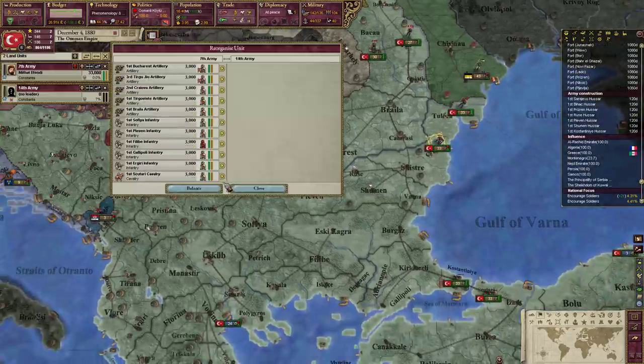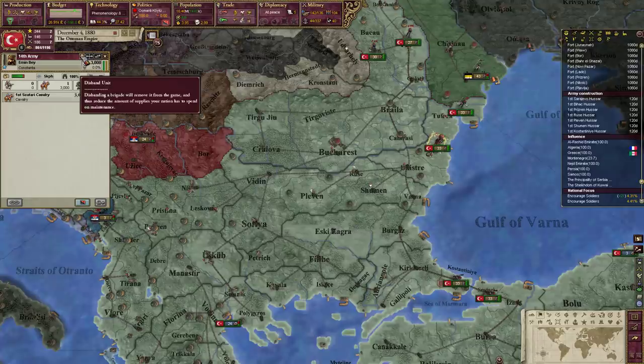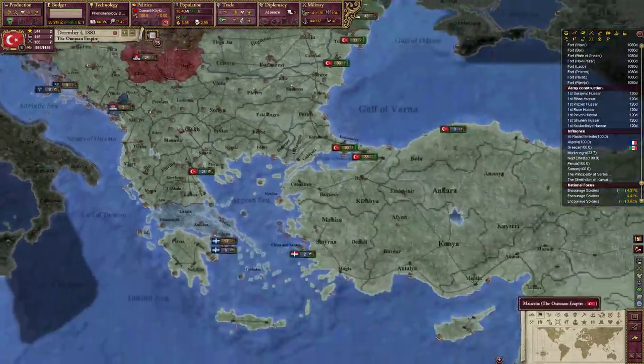No cav there. Where's the cav? Over here. Is there a hotkey for this? There is no hotkey for disband units, which is interesting.